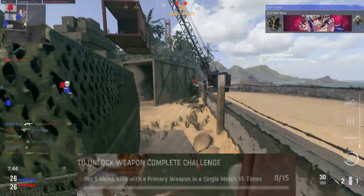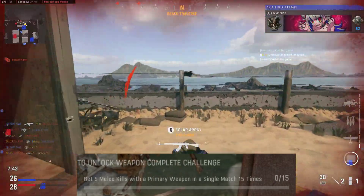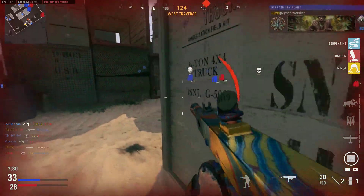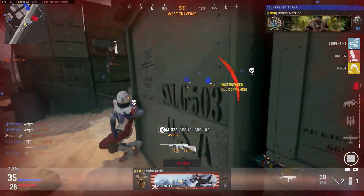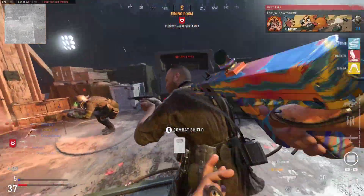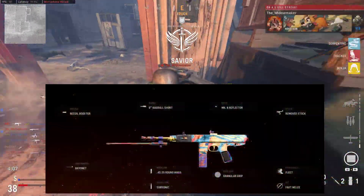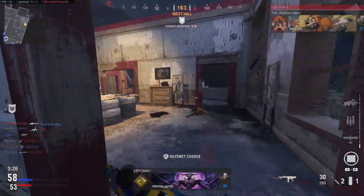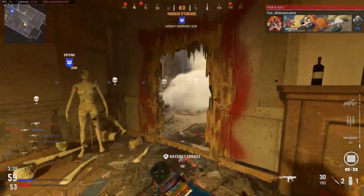Our next option is Vanguard Multiplayer. The requirement in multiplayer is to get five melee kills with a primary weapon in a single match, 15 times. For this I'd recommend using an assault rifle with the bayonet option as the underbarrel. In this example I've used a Cooper Carbine — here are the attachments I've used. I've basically built it for mobility so we can run around the map quicker and charge at people with the bayonet.